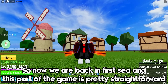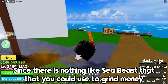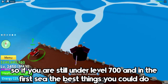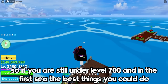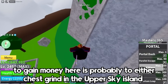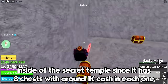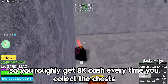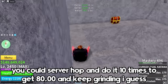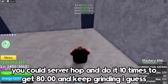So now we are back in first sea, and this part of the game is pretty straightforward since there is nothing like sea beasts that you could use to grind money. So if you are still under level 700 and in the first sea, the best thing you could do to gain money is to chest grind in the upper sky island inside the secret temple, since it has 8 chests with around 1000 cash each. So you roughly get 8000 cash every time you collect the chests — you could server hop and do it 10 times to get 80,000 cash.